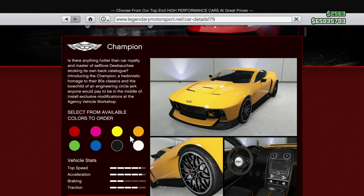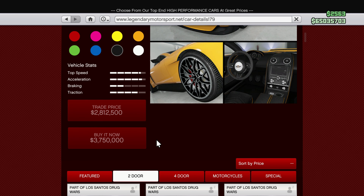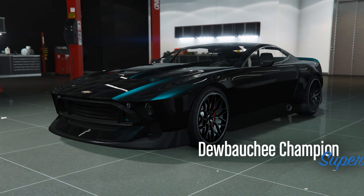The Champion has seen a relatively significant price increase to $3.75 million, or $2.8 million for the trade price. In order to unlock the trade price for the Champion, you have to complete the mission Studio Time as the leader, which basically means completing one of the Dr. Dre missions in the agency.